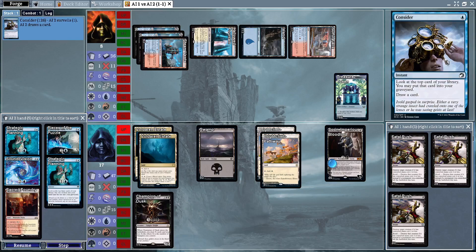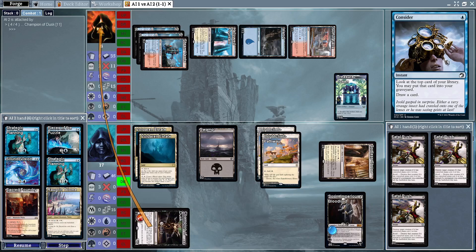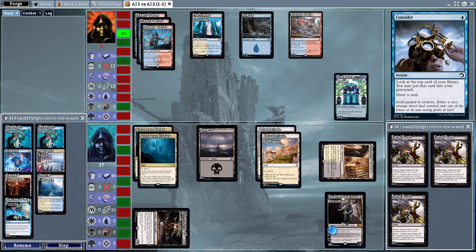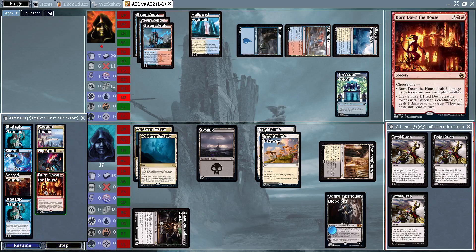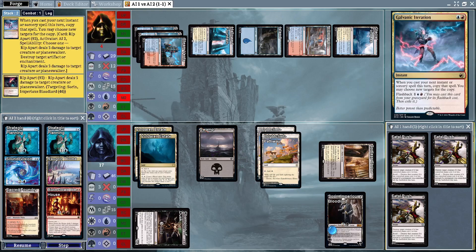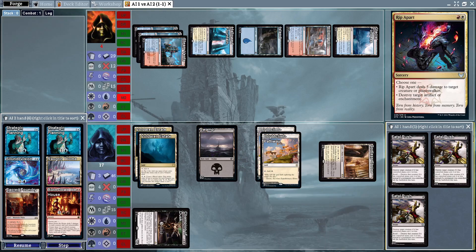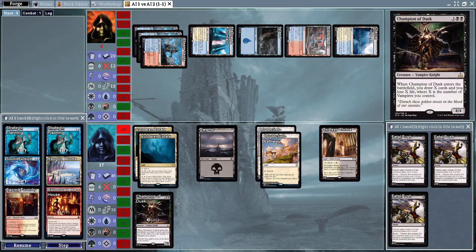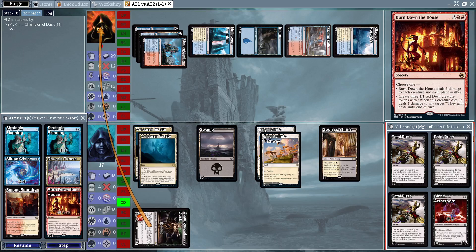Nothing to block, no creatures, so Champion of Dusk gets in putting them down to four — next turn will be lethal. We play Galvanic Iteration instead of Burn Down the House and Rip Apart takes out Sorin rather than the Champion of Dusk, which would have been the right call. That's going to be lethal — Vampires wins and moves on to the third round.